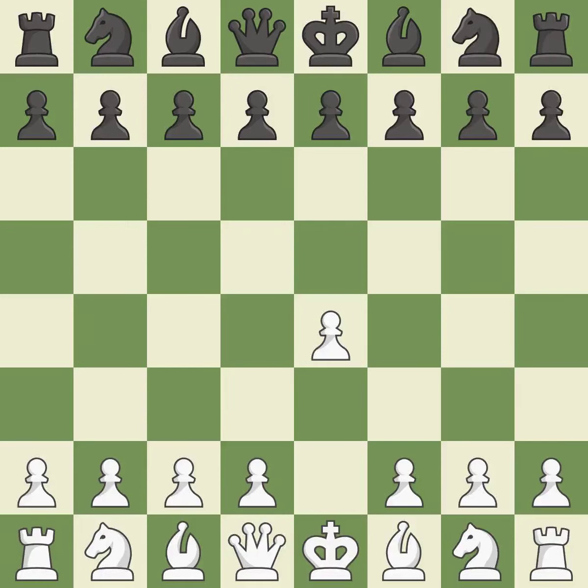Sharp games are frequently the result of starting with the king's pawn, since it dominates the center and frees up the bishop and queen on the light squares. In the Caro-Kann Defense, the pawns on D7 and D5 can be quickly pushed to take control of the center and engage the E4 pawn.